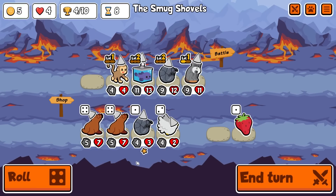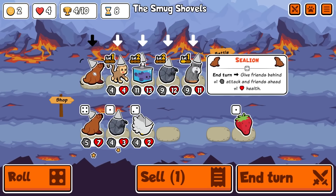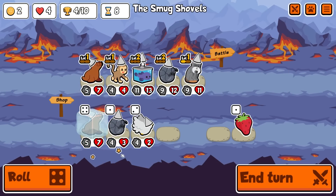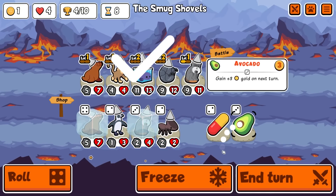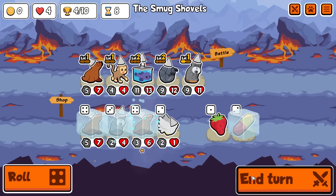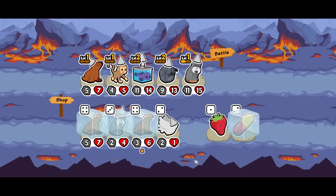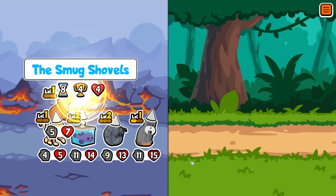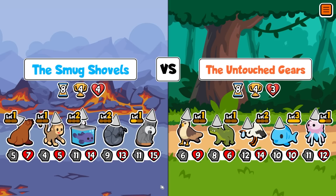We're gonna put you here. We'll hold this. Roll. There's another one - good. We've got this which we can't use now. We'll hold the pill. Two level ups for next turn. We're holding the pill in case we level into the Alpaca. If we level into the Alpaca we are so set because we pill the Blobfish onto Alpaca.